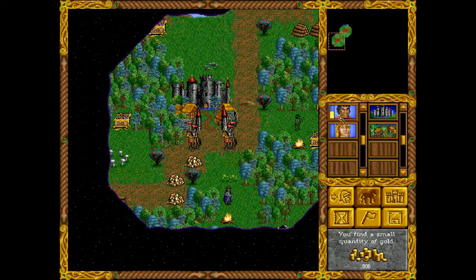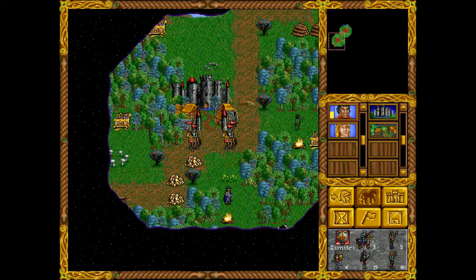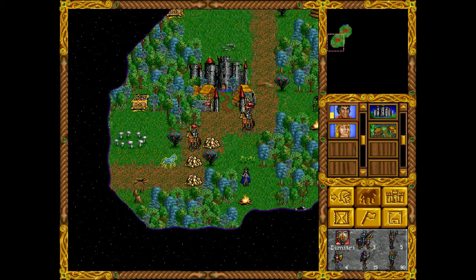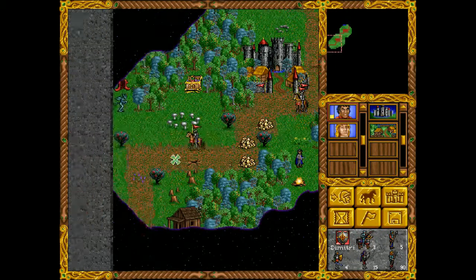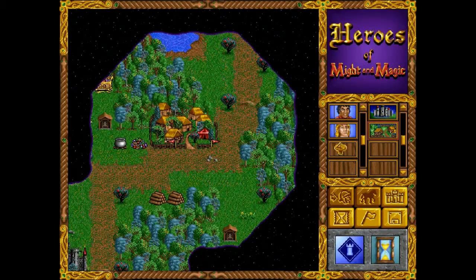And of course, let's do the usual — let the secondary hero take all the stuff and just move the main hero to the nearest mine, which is this one. Nice. I found that pretty quickly.